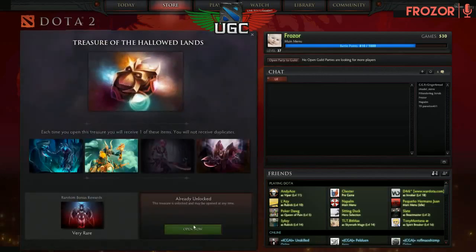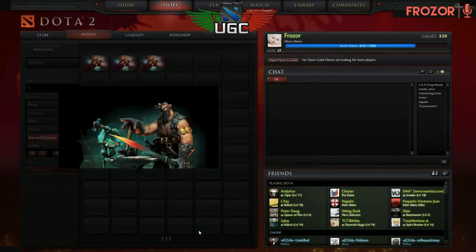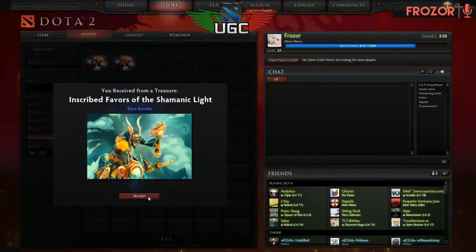Alright, let's take a look at the second one here. I really like the Spectre set and I hope I'm going to get the extra reward so I can actually send that to you guys. I love giving you guys stuff, I'm not even kidding. Shadow Shaman — it's time for Shadow Shaman.